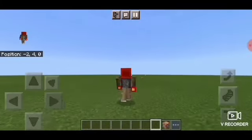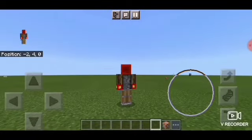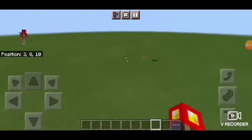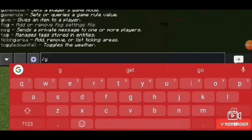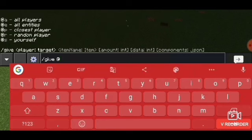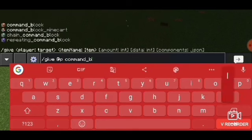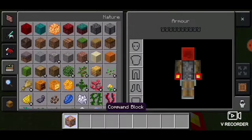Hello guys, today I'll be teaching you 4 custom spawn eggs in Minecraft. Let's start. First, we need a command block. If you don't know how to get it, just type /give @p command_block. And now we have the command block.